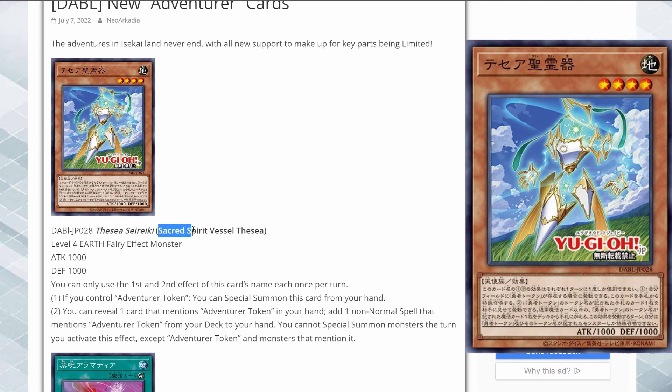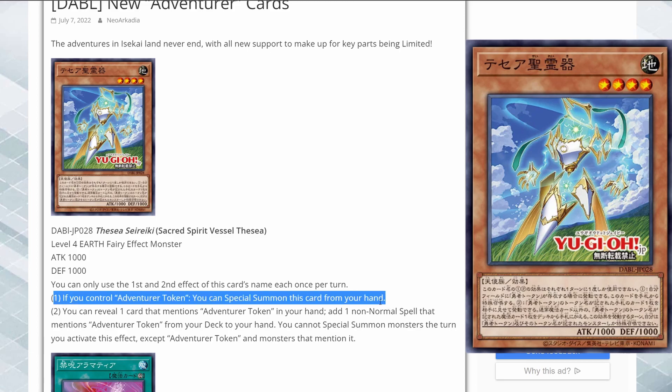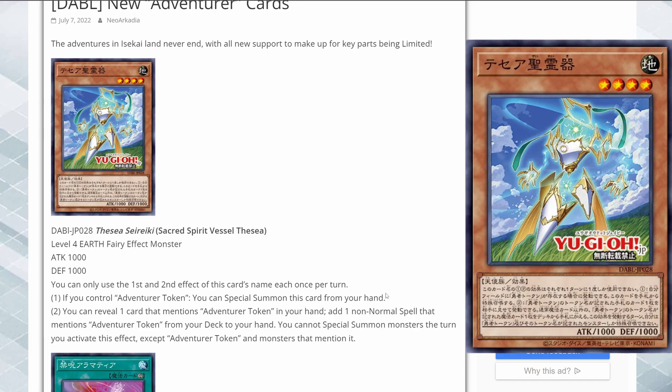Here we have Sacred Spirit Vessel Thesium. If you control an Adventure Token, you can special summon this card from your hand. At the very least, this card is just a level 4 extender — you can use it to exceed, use it as a link material, whatever you need to do with it. That's the first effect.